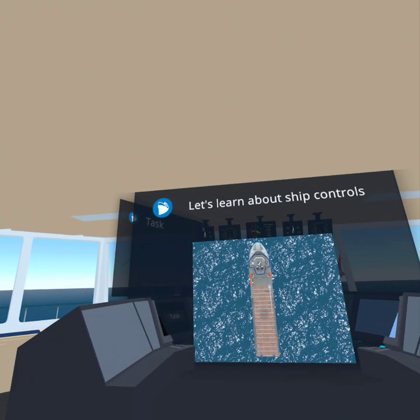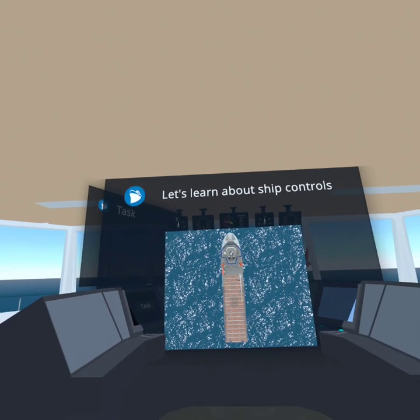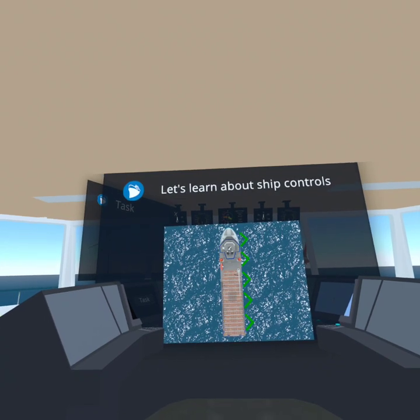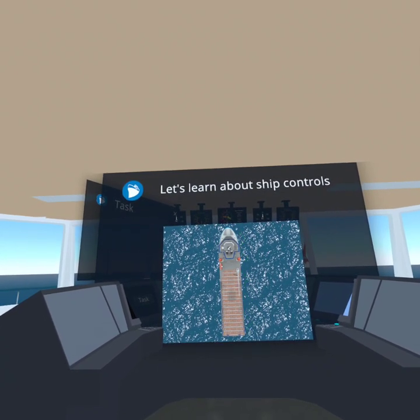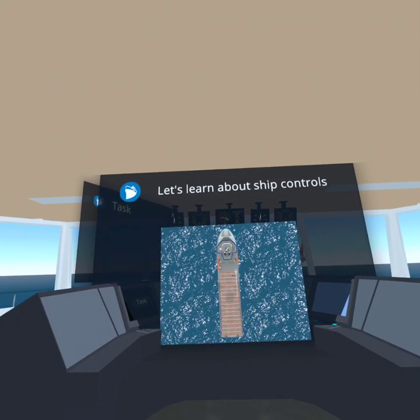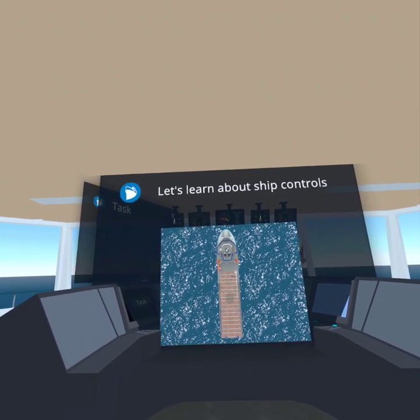Let's learn about ship controls. Remember these definitions, we are going to use them a lot. Mariners call the right side starboard and the left side port. The zero setting or center for the steering commands is called midships.